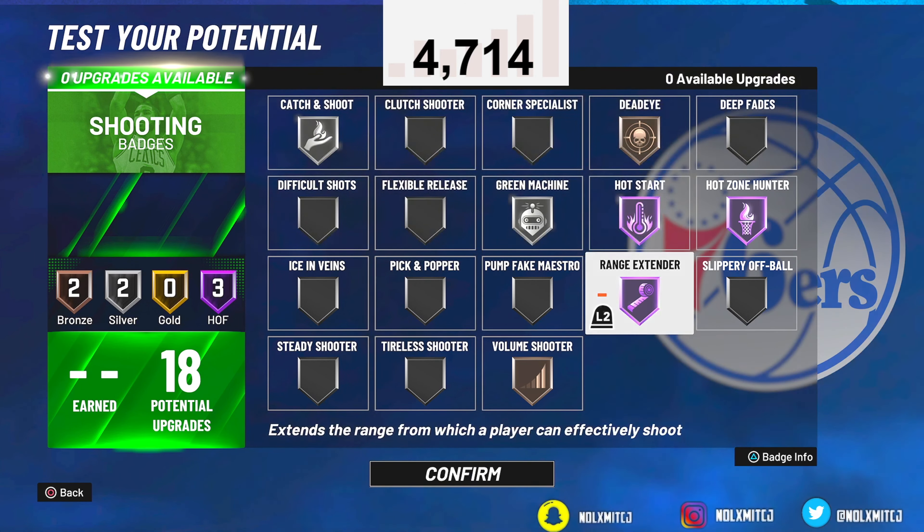For defensive badges, it's really your preference. I feel like intimidator isn't much better at Hall of Fame versus gold. I'll go Hall of Fame clamps, gold intimidator, silver pickpocket, silver on-ball menace, interceptor, silver chase down, bronze rebound chaser. If you're playing the one, heart crusher is good — contesting a guard on stage with that badge is tough to deal with. I'd also consider pick dodger. Maybe Hall of Fame is worth it in that setup.